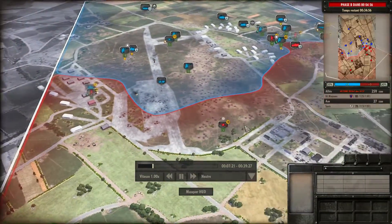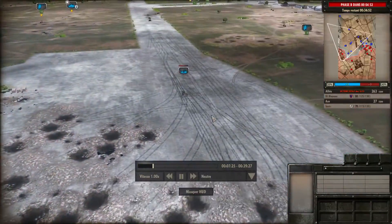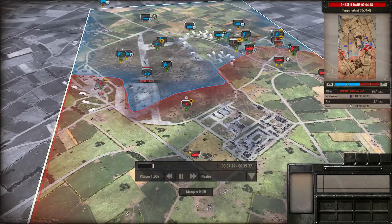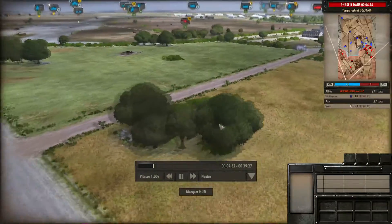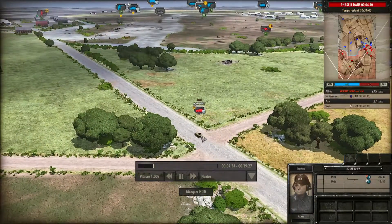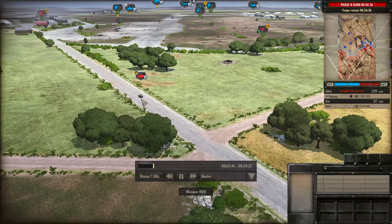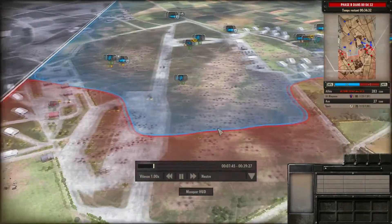Cette Jeep qui arrive va se prendre un coup d'obus. Je me demande comment je n'ai pas réussi à l'avoir avec du 50 mm — elle décroche. J'amène un Halftrack Mortier que j'aime beaucoup. Le centre est à eux, et en ville, on lutte.